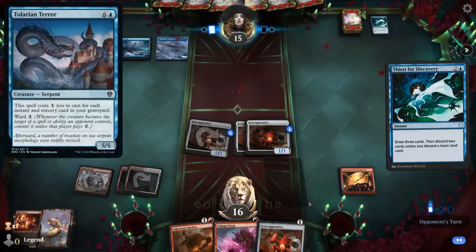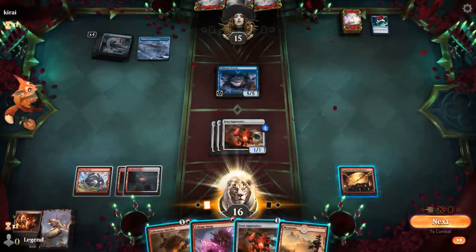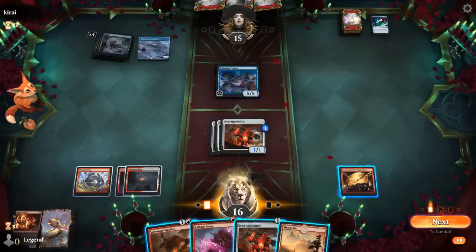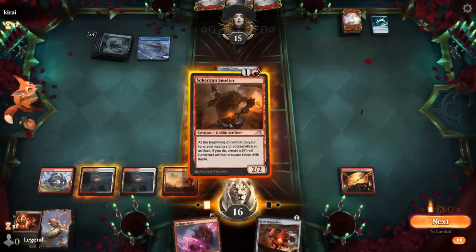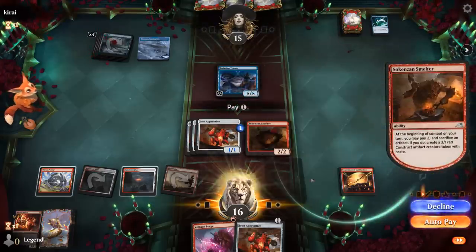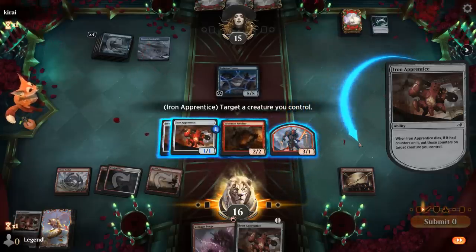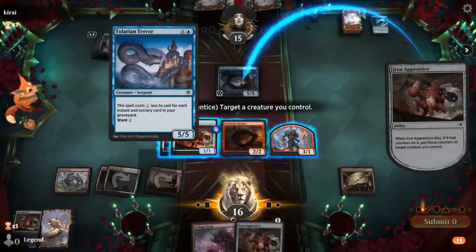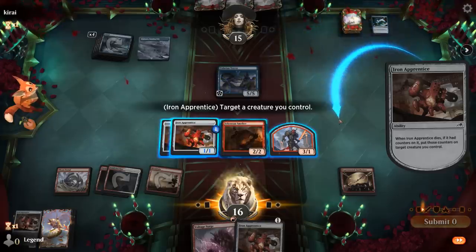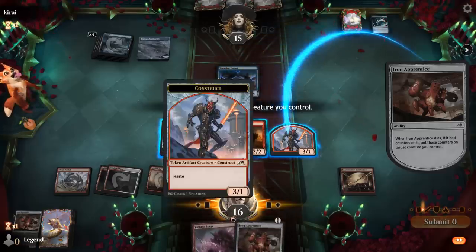Opponent uses Thirst end of turn, discarding a land, so their hand is all action. Maybe they have a Tolarian Terror they're going to try and cheat into play — that could be rough, though 4 damage plus 1 from Apprentice can still take it out. It's a 5/5 so we can play Smelter, sack an Apprentice, and still Voltage Surge. We pay the 1 and can even put the counter on the Construct token. But Terror has Ward 2, so we can't quite make the play we wanted.